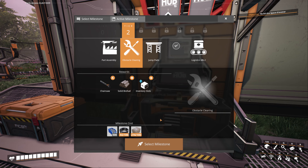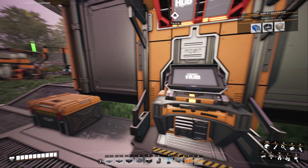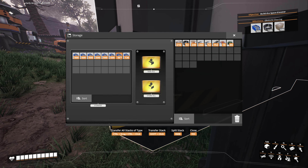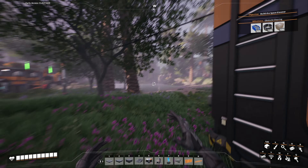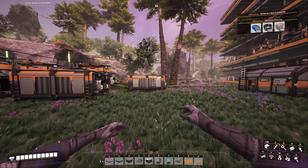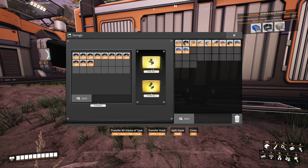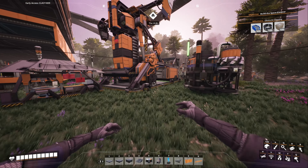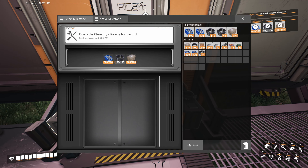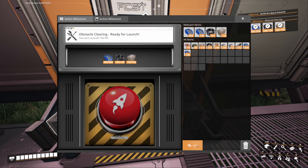I'm going to select the obstacle clearing milestone. The reason why is because right now the only obstacle in my way is myself it seems, and this is going to hopefully help us with getting rid of some of the nature. That's going to really help collect biomass faster because we are kind of running against some power issues. We can unlock the chainsaw, which will allow us to eliminate all the nature and big clumps.